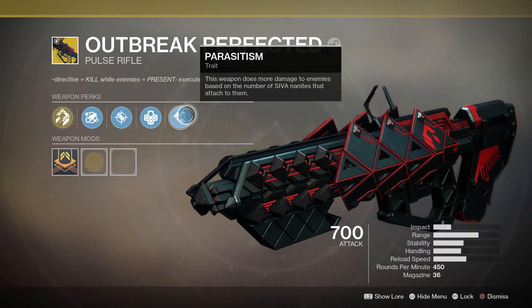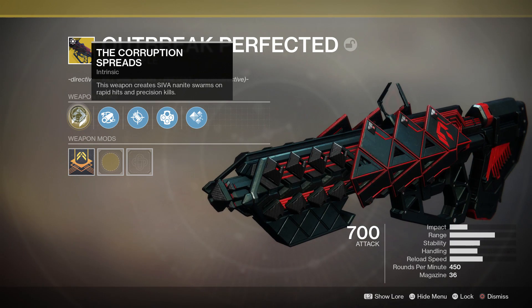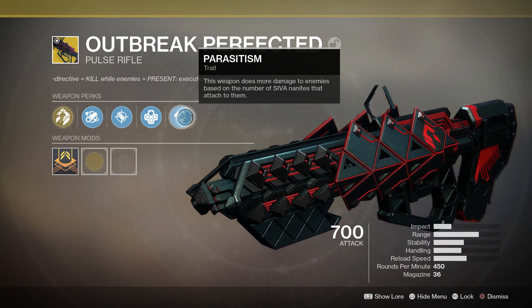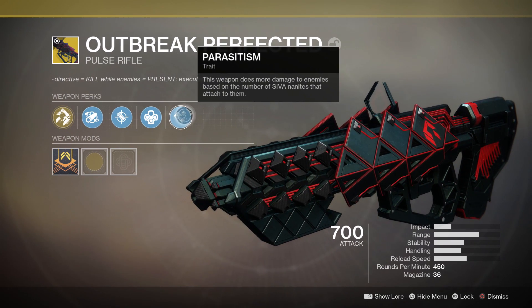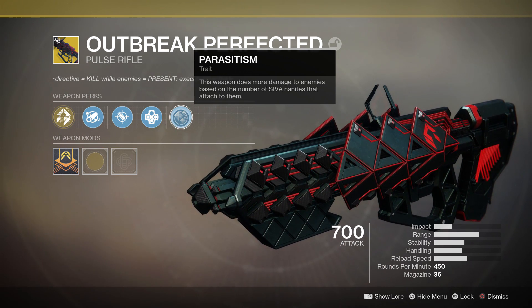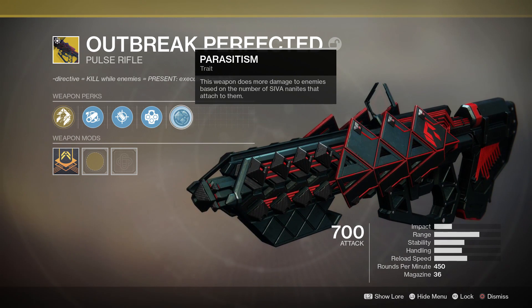The final perk is Parasitism — I think I said that right. This weapon does more damage to enemies based on the number of Siva Nanites attached to them. So once you get this perk to proc and a big enemy has some nanites on them, the more you shoot them the more damage they take. It really stacks up on big bosses. This is what's going to make the weapon stand out in PvE and output crazy amounts of damage for a primary. For PvP it's not really going to help much, which is a shame, but sometimes it procs and you kill people a little bit faster.